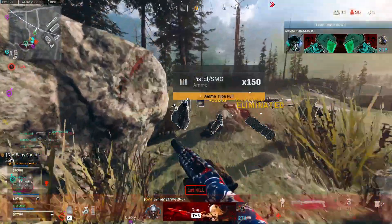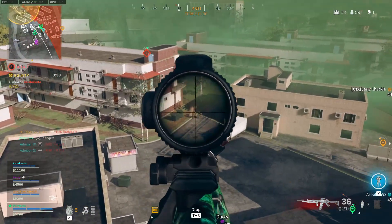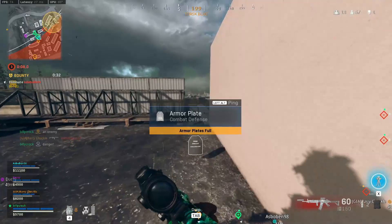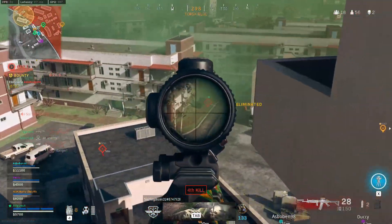Moving over to the optic, we are taking the Axial Arms 3x zoom. Now, I usually say with a lot of the Cold War assault rifles you can take the SUSAT multi-zoom. However, in this instance I believe the ADS speed on this gun is too slow to be taking that — you don't want to be extending that out any more than it already is. So take the Axial Arms 3x zoom.